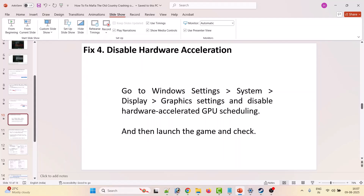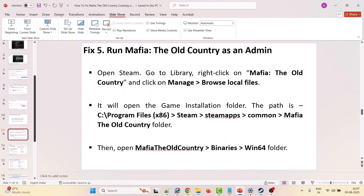Fourth solution: disable hardware acceleration. This has fixed the issue for many players. Go to Windows Settings, click System on the left, then select Display, scroll down and select Graphics Settings, and disable the Hardware-Accelerated GPU Scheduling option. Then launch the game and check.